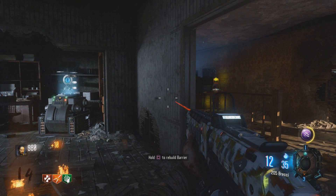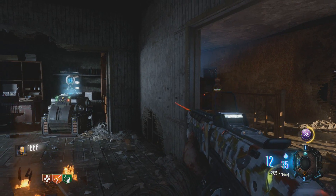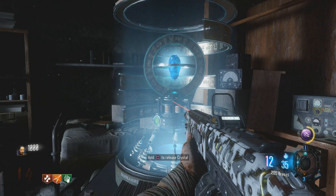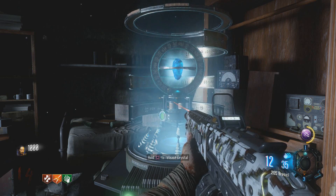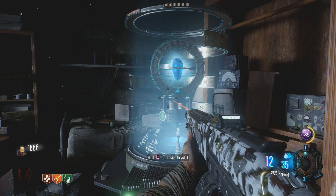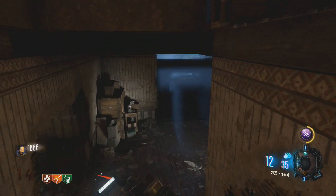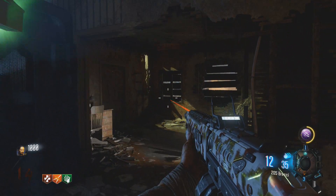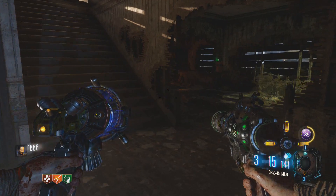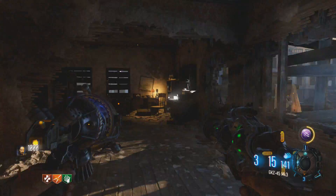We're just about ready to release the crystal to start the lockdown sequence that we have to survive in order to get the dragon strike controller. If you're going to attempt this, make sure you have some really good weapons, plenty of ammo, and a decent gobble gum. In this case we've got the death machine gobble gum, and you do get a max ammo that spawns in front of where the pack punch is — I recommend grabbing that sometime after the second wave.